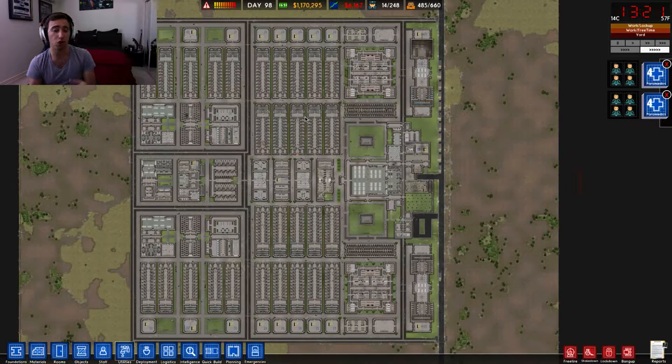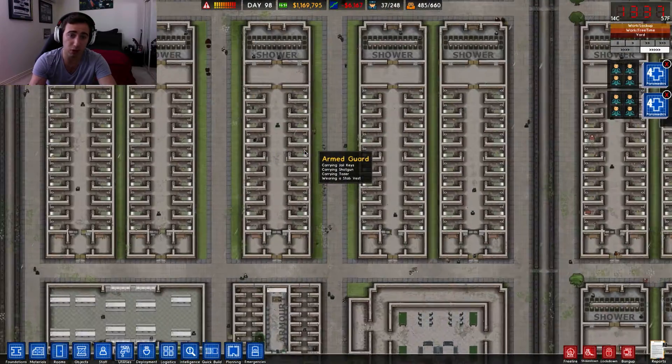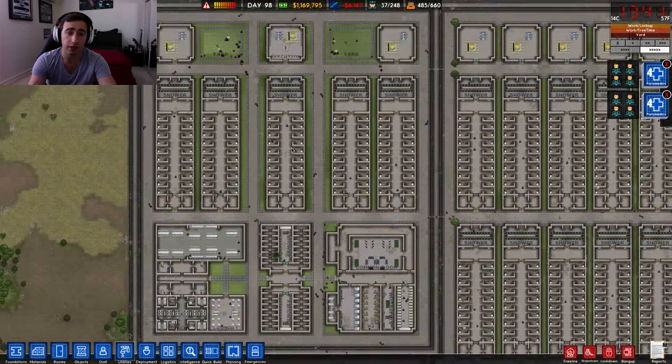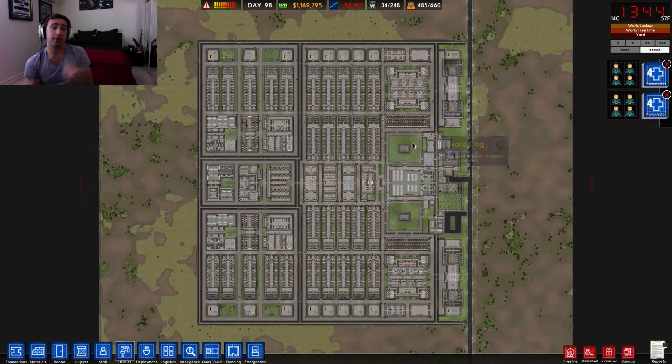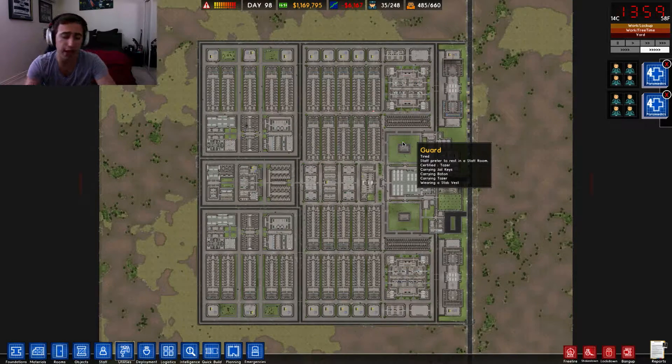There should be a difference in living quality from low security to death row. At the moment we've got a flat variation. Next season I want a proper variation of style living — low security guys will have quite luxurious cells, more land, dormitory-style living; medium security similar; but max and super max pretty much lose all value of living. Death row inmates spend all their time in their cell and don't exit — they're given food and that's it. Super max gets a tiny bit of yard time and still does laundry work.